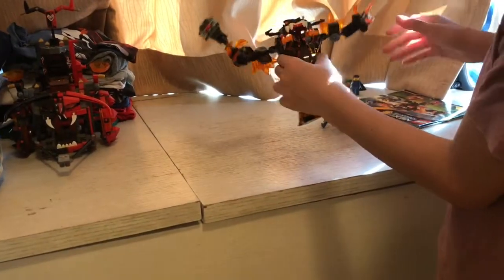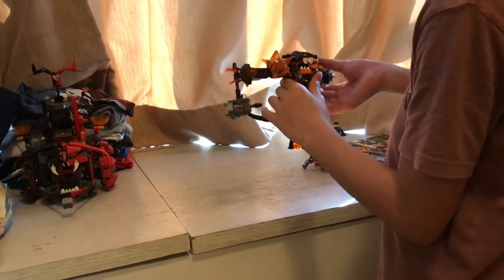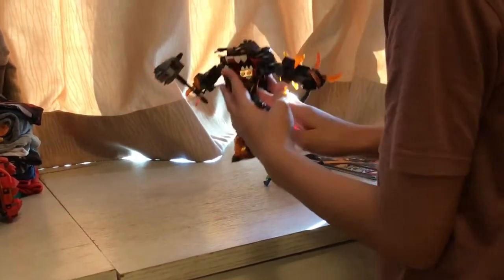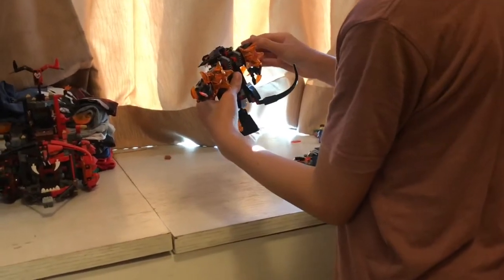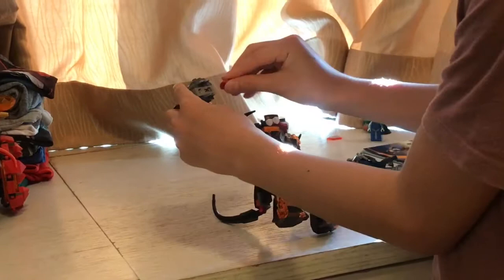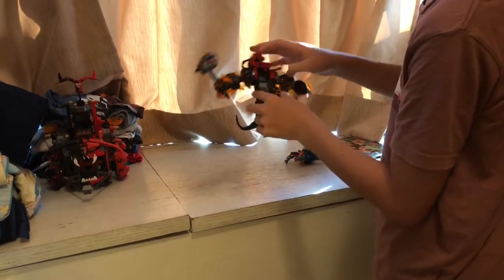Now the last one is Infernox. It has a big tail you can squish, two big feet, and two big arms. Its shoulders have two orange Mechahorse spikes and a big shooter in its arms. You can shoot it, and it can shoot a squished goblin, which you can put back. It also has jaws that open.